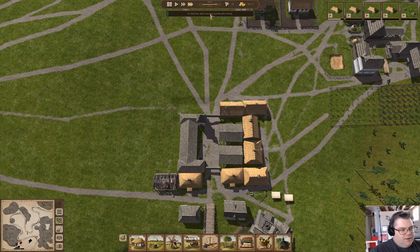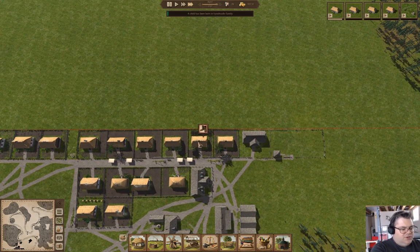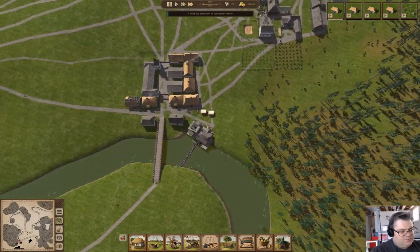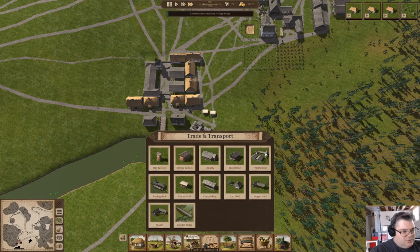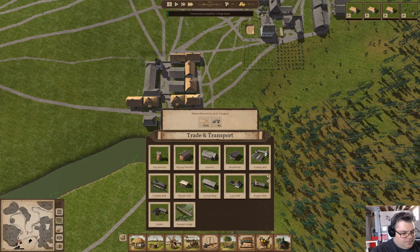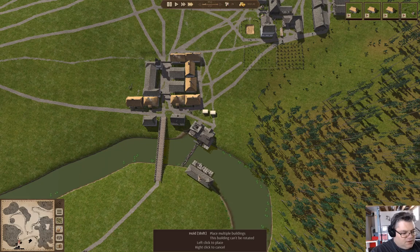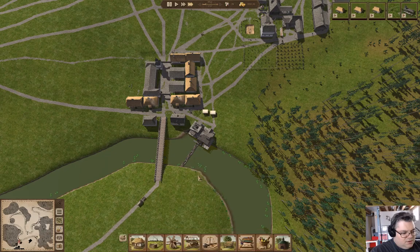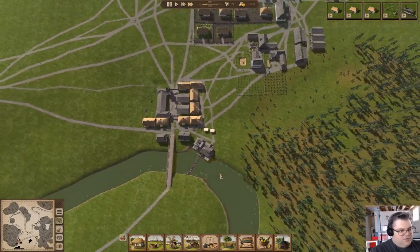A child has been born. Children are being born, and we have a family that's going to leave because they don't have shoes. I wonder... trading dock — uneven terrain — oh, we can build a trading dock right here! Let's build a trading dock. That seems like the thing to do — that gives us access to more trading locations.